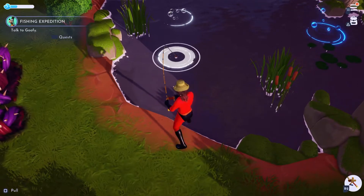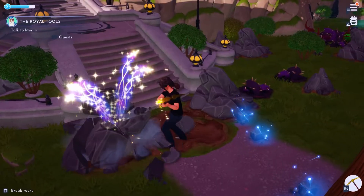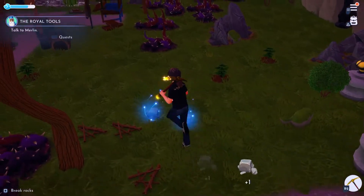Collecting enchanted tools such as a fishing rod that never snags, a watering can that never needs refilling, and a magical pickaxe capable of smashing boulders, along with a shovel that Merlin stresses is just a shovel, we can start making Dreamlight Valley beautiful again.